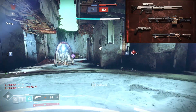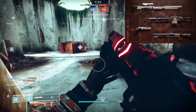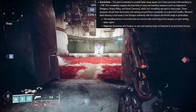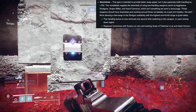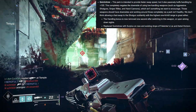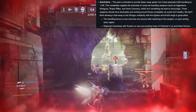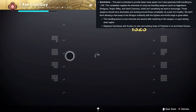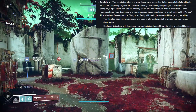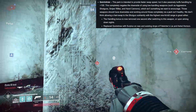And finally, I want to talk about Quickdraw. Tests and loadouts need to be weeded through, and I believe Fallout is on that right now. They say the perk is intended to provide a faster swap speed, but it also passively buffs handling by plus 100. This completely negates the downside of using low-handling weapons such as aggressive shotguns, snipers, and hand cannons — which isn't something they want to encourage. Those weapons should have downsides. Working around them completely via a perk isn't healthy. They also don't think a fast swap on a shotgun with the highest one-hit-kill range is great. So the handling bonus is now removed one second after switching to the weapon or upon aiming down sights.